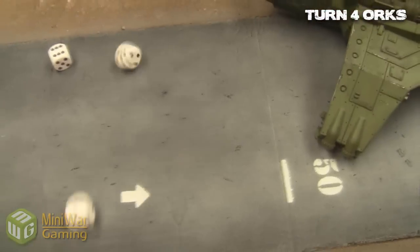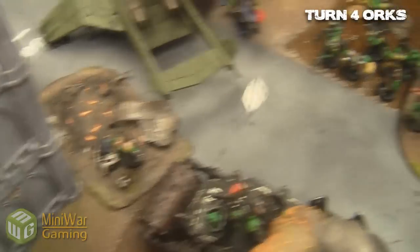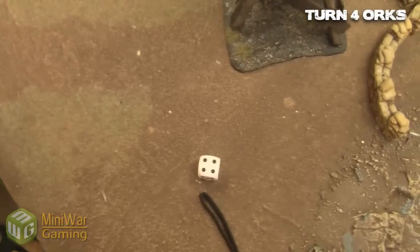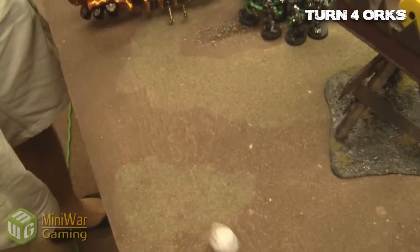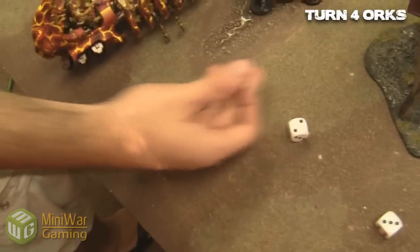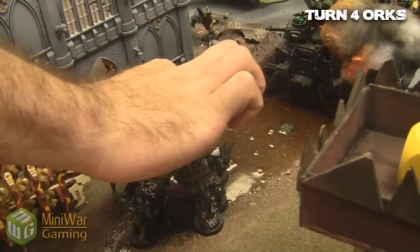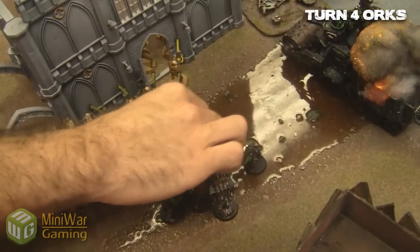The Death Copters wanted to shoot at the Doom Scythe but resort to killing the last Immortals instead. Back to the combat trying to kill this Immortal — he does kill another Storm Boy even with the reroll. Skipping right to the power claw: one hit, one wound, and he is gone.